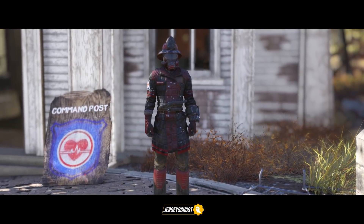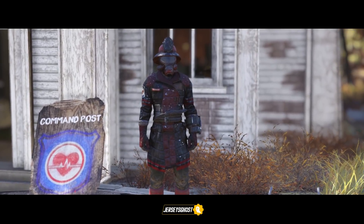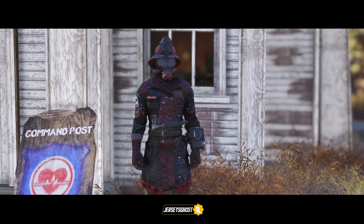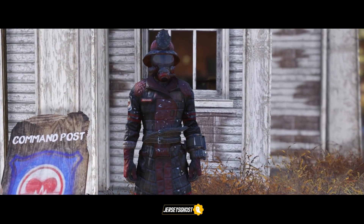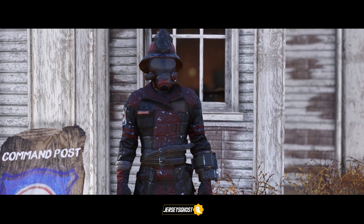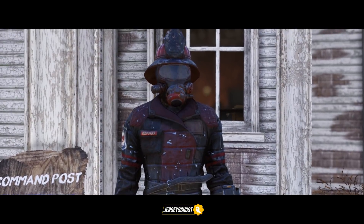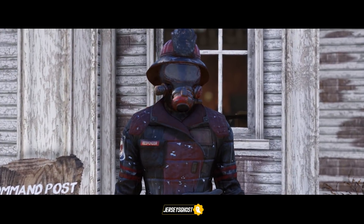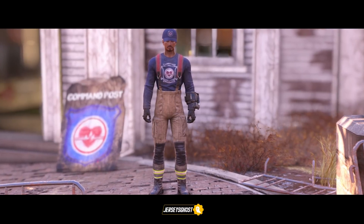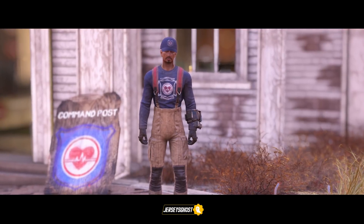This is the Fire Breather Uniform, issued by the Responders to members of its Fire Breathers division. It consists of a dark red pre-war Charleston Fire Department uniform with a Responders emblem on the right sleeve. The helmet is a full face respirator worn beneath a traditional fireman's helmet. The player receives this outfit and a Fire Breather helmet during the quest 'Into the Fire.' That concludes all of the free Responder outfits.